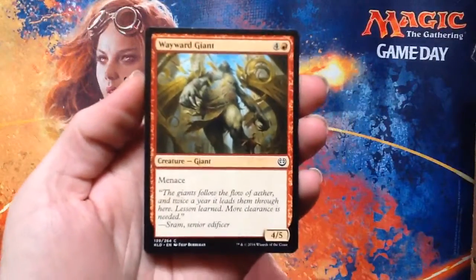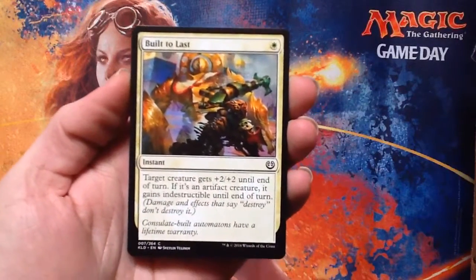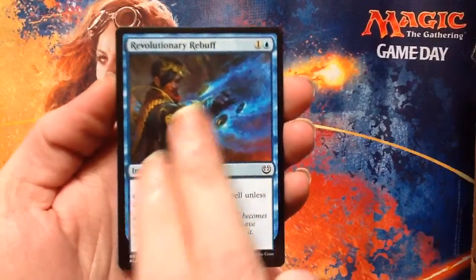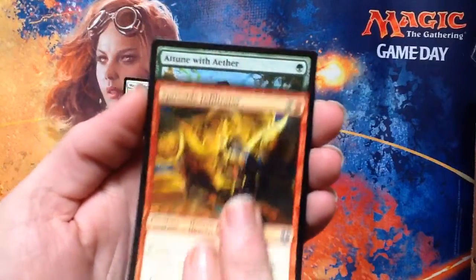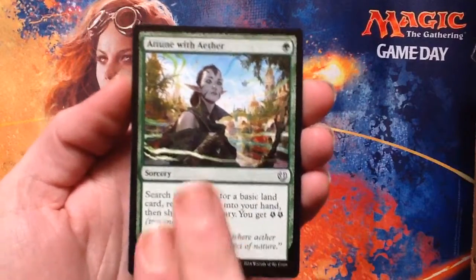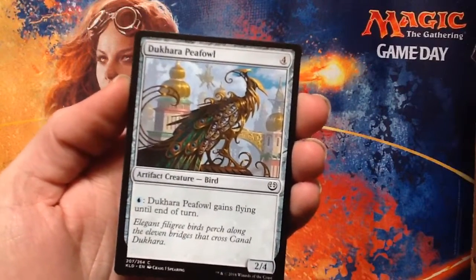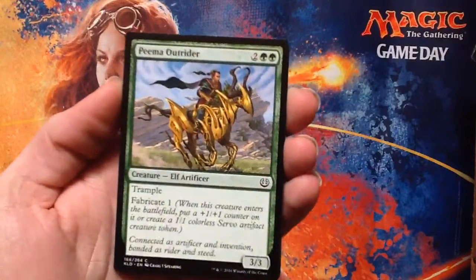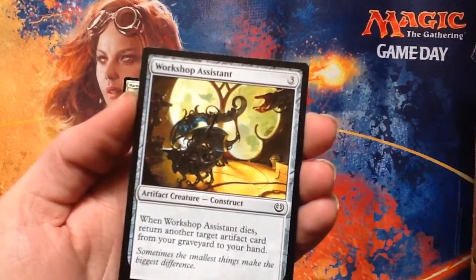That's a Wayward Giant — he's a menace, look at him. Built to Last. Revolutionary Rebuff. Spireside Infiltrator. Attune with Aether — I use this card a lot, makes energy, gets me stuff. Dhruva Peafowl, artifact bird. Pima Outrider. Workshop Assistant.